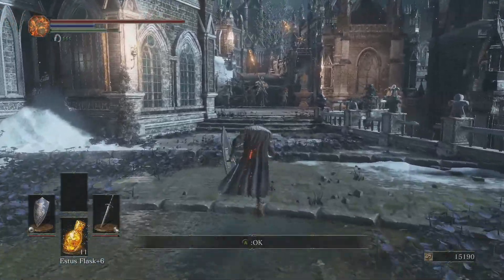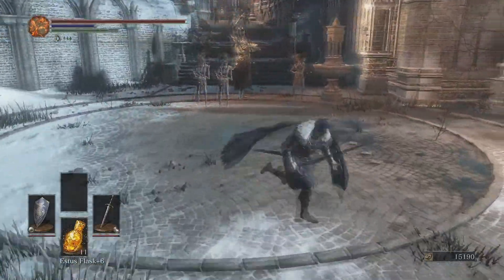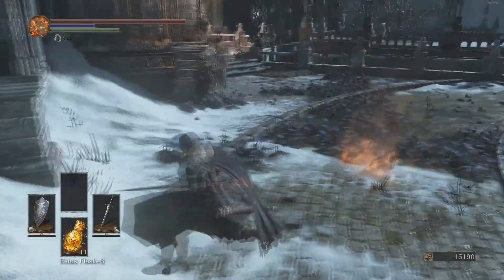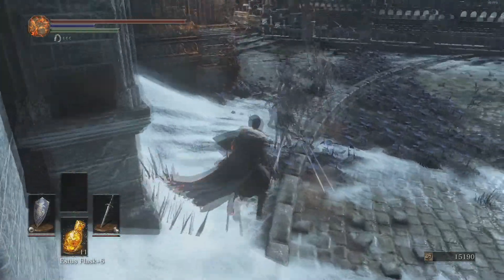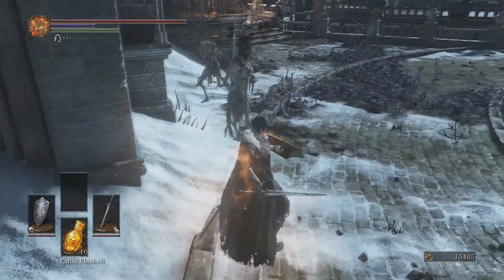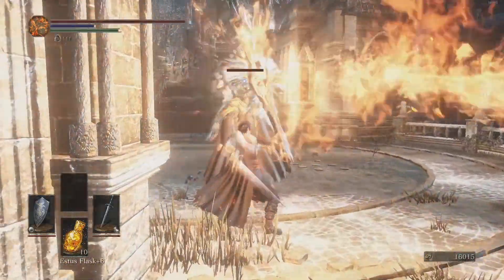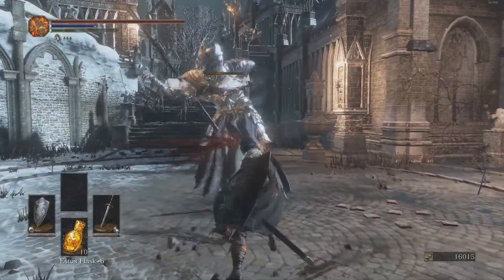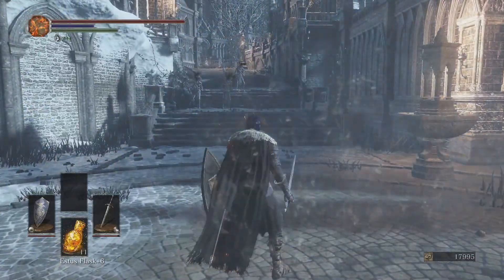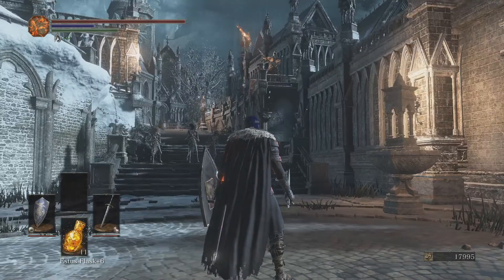Let me pillage the rest of your remains and get the attention of the Irithyll Slaves — get them to move over here so that I can be out of range from the Fire Witch. I think I'm just going to wait over here for the Irithyll Slaves to come to me, because if I get into range of that Fire Witch, it's going to be a pain to deal with.